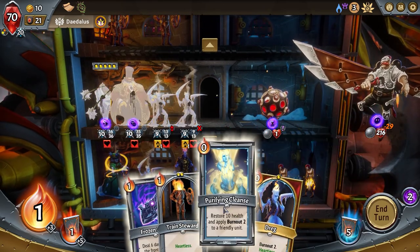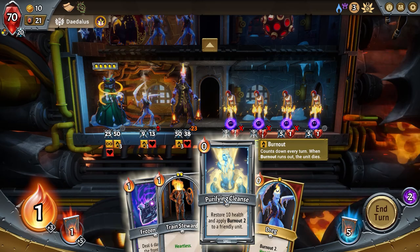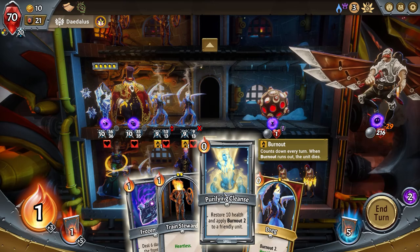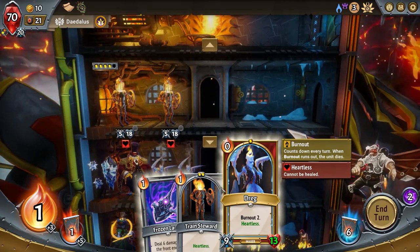Incant frostbite enemy units — that's a great spell, we're gonna squeeze that in. Apply 10 health and apply burnout to friendly units. Let's see how these guys are doing — they're gonna be around for three more turns. Maybe keep them around: restore 10 health. Yeah, let's do this guy — I think that did it, I won the game.